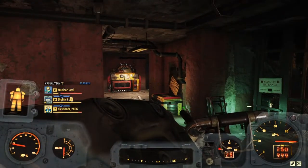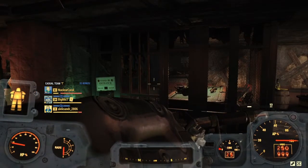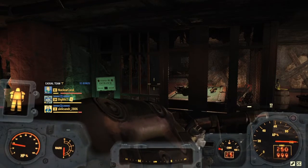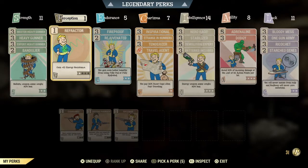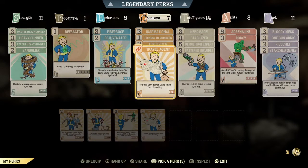I'm going to show you in today's video the route I've made on the map of where I go to get acid, steel, XP, and lead ore. First I want to talk about perk cards, because there is one that I'd say is not necessary but very nice when doing this route — that is Travel Agent. As you can see, you pay 30% fewer caps when fast traveling, and we're going to be fast traveling a lot.